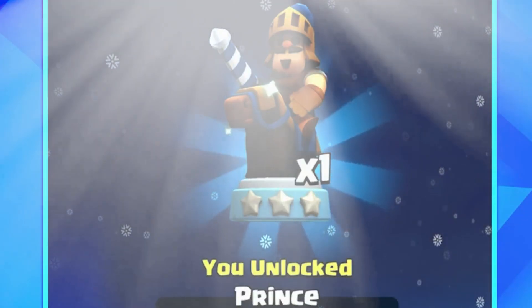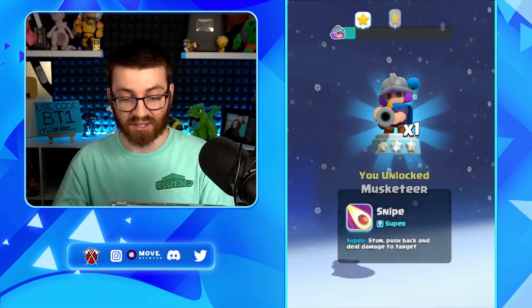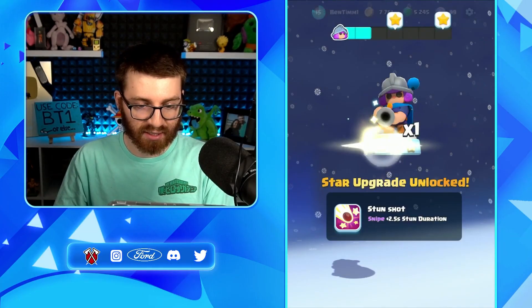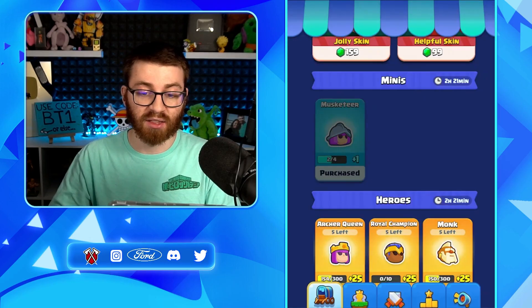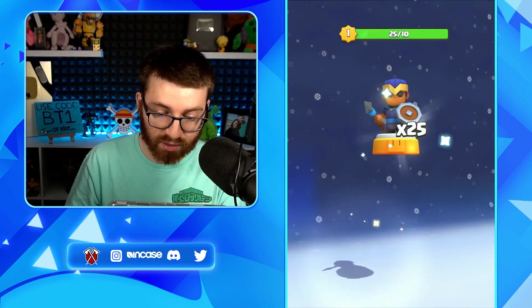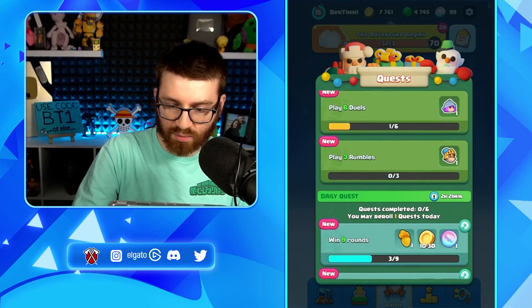Brand new card - the Prince, what up fool, and the Musketeer. I'm really excited for both these cards. For 500 gold we got the Musketeer, let's go! Another key thing about this update is challenge coins are no more - you can battle as much as you want, which is epic. And we actually have heroes available for gems here, and we're buying the entire shop!